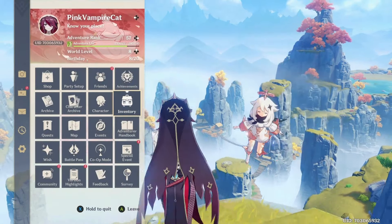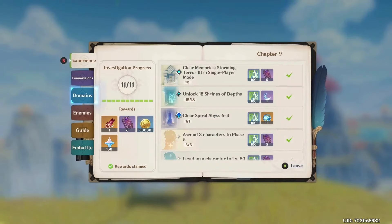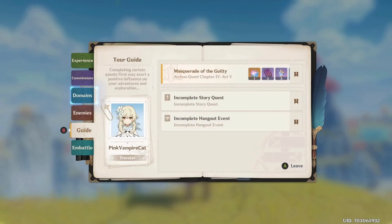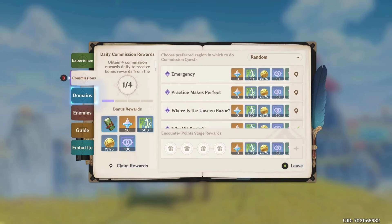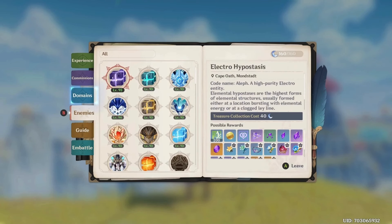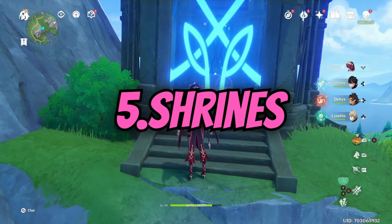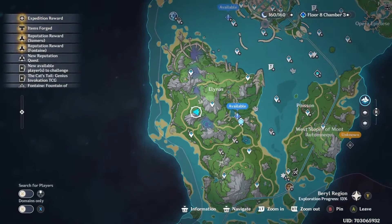Number four: adventure journal. If you haven't done your adventure journal, you need to do it — it gives you primogems. Also, in the adventure journal, when a new story comes out, there's a section that gives you intertwined wishes. Do them, you need them.